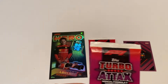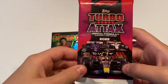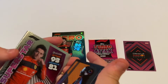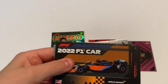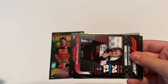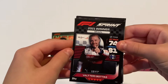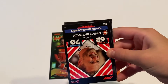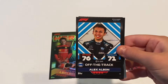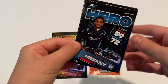Moving on to our second pack — on the front of the pack it has Red Bull, Alpine, and Haas. Out of this pack we got a McLaren car, a 2021 winner from Brazil — Bottas. Kevin Magnussen off-the-track, off-the-track of Alex Albon.